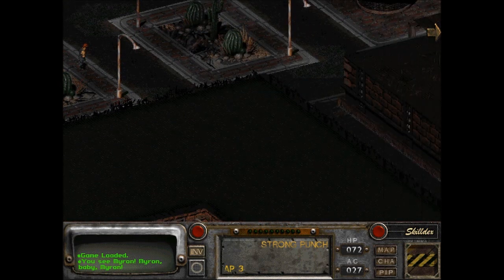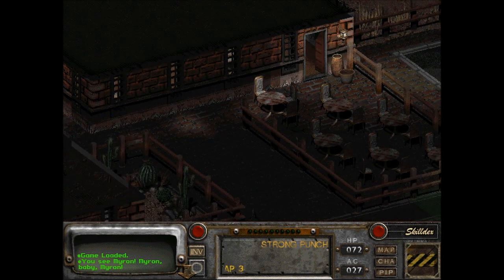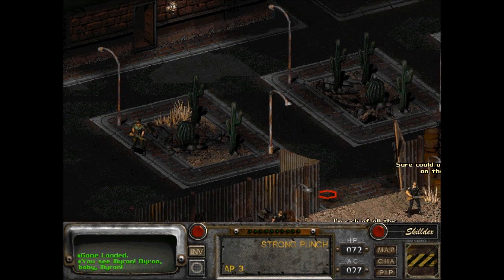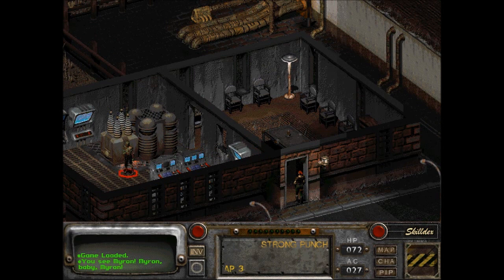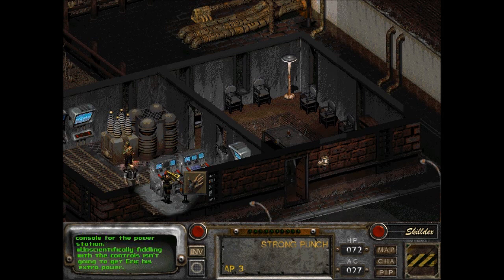I'm not sure if it's even in this zone. The power is in here. Computer console for the power station. Unscientifically fiddling with the controls isn't going to get Eric his extra power. Alright, so we need science. You managed to figure out how to route more power to Eric's home. You gain a thousand experience points. Sweet.